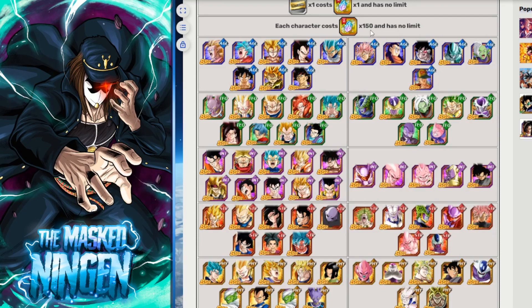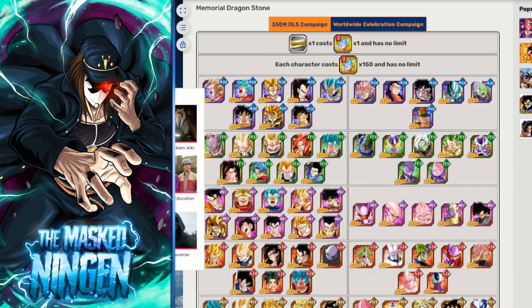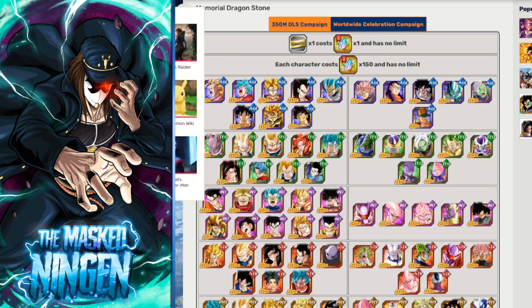All units on the list cost 150 memorial stones. There is no limit, so if you got 750 memorial stones and didn't have a single copy of Turles, you could buy five copies and rainbow him. The exchange rate isn't the best — 100 tickets could theoretically net you five copies of a unit with great luck — but the memorial stone exchange is a good idea for people who really want one specific unit.